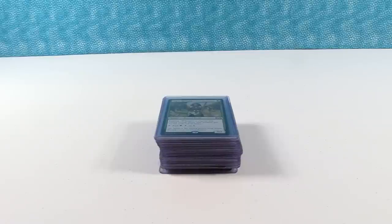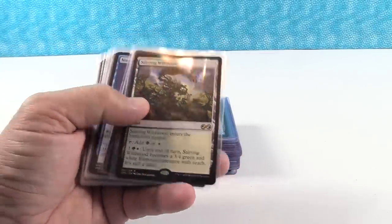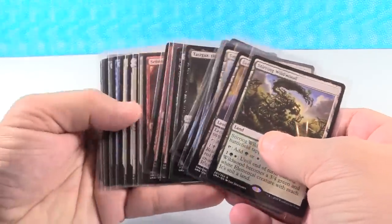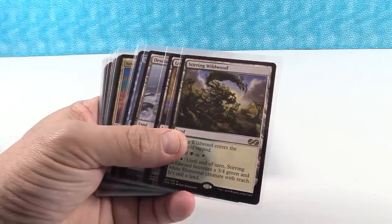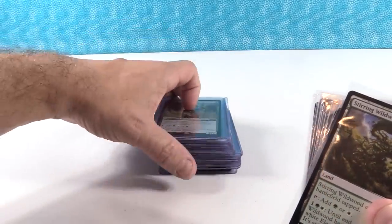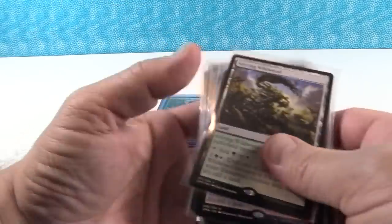Hey everybody, it's Paul again with EpicTCG, and we are back to talk about the rares, the box toppers that are rare, and the uncommon box toppers — the two of them — that are found in Ultimate Masters, Magic the Gathering. In this video, instead of going from most valuable to least valuable, we are going to go from least to most.